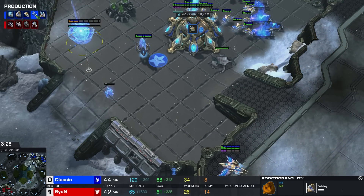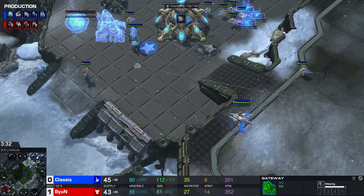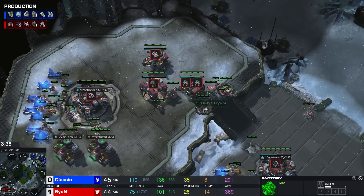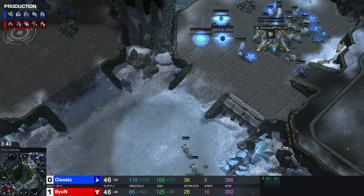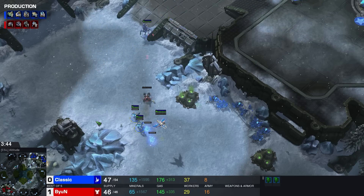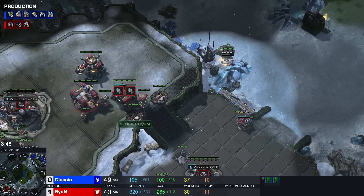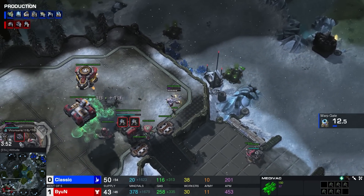No second Phoenix as of yet. Second gate is popping out. We'll see this drop heading out, wanting to trade with the Adepts, maybe with the Stalker, and then the Cyclone will come as a follow-up. This is a build that Beyond uncommonly does. But wait — it's going back home. He canceled the Cyclone. Huh. That is an odd change of plan, wasn't it? Because he was definitely heading out for what I said he was heading out for.